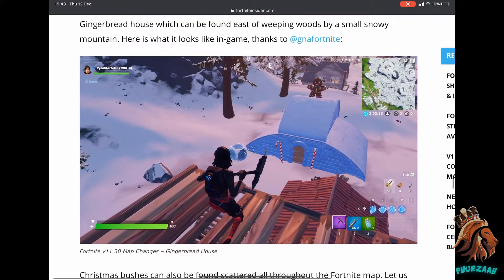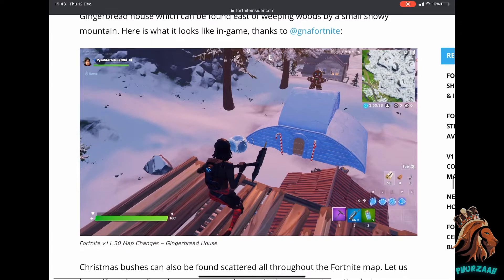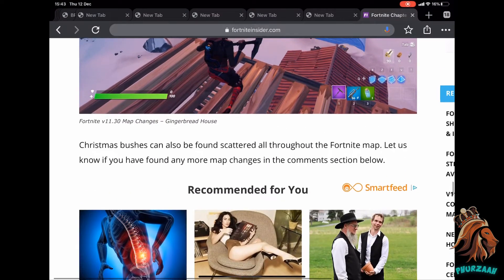We also have the Frozen Gingerbread House, another building that's been added. It's east of Wailing Woods by the small snowy mountain. As you can see right there, it's just like a little igloo, a little house for the Gingerbread Man — pretty cool in my opinion.